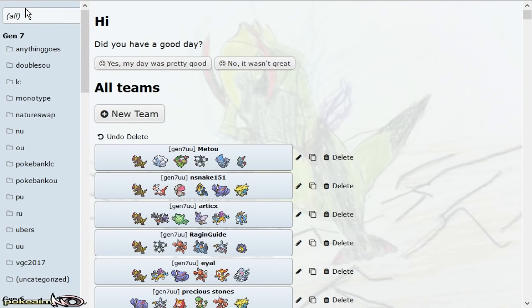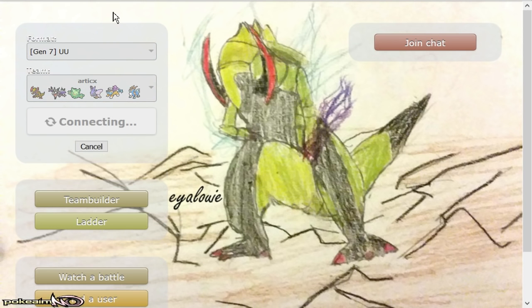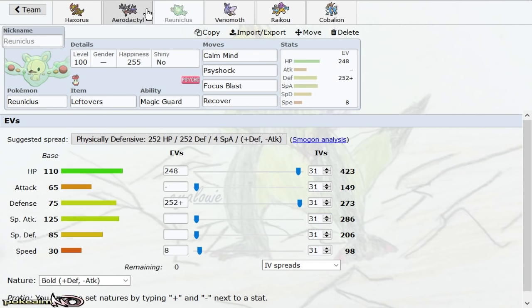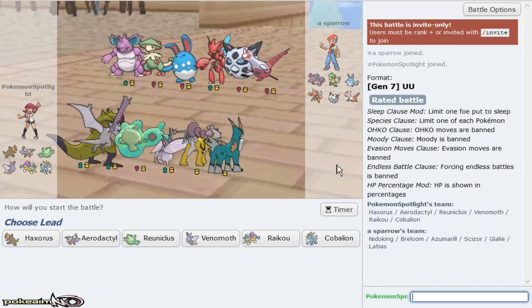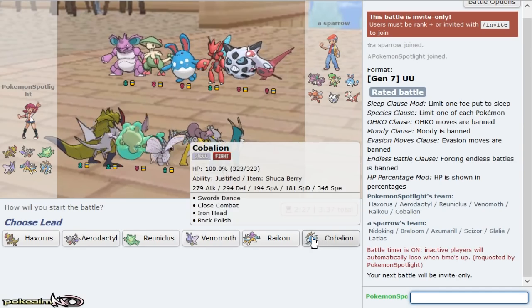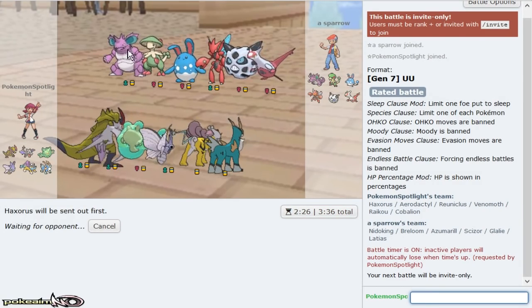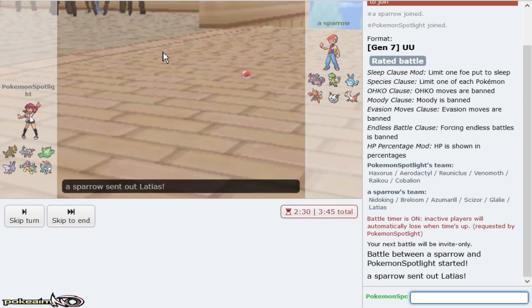This next team is by Arctic X. It's pure setup and offense. We have another Swords Dance Haxorus — this time with Lumbering, which is pretty cool because that actually helps against Breloom leads. He has a Mega Gallade, which is a really big threat to my team. I'll lead Haxorus because of Lumbering. I'm actually assuming double Sash on Nidoking and Haxorus.